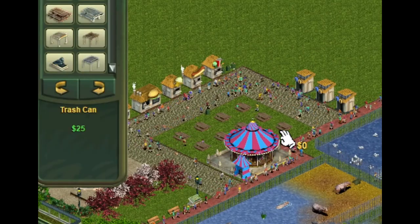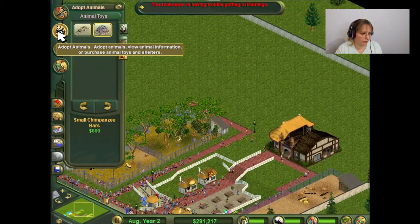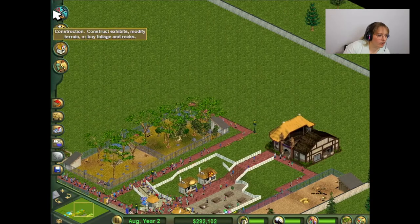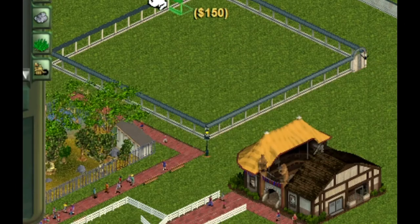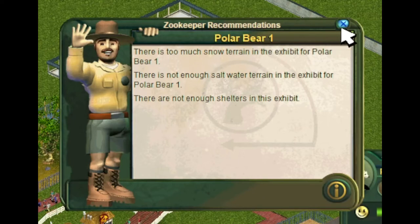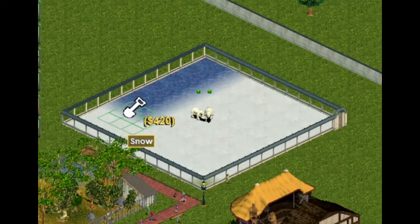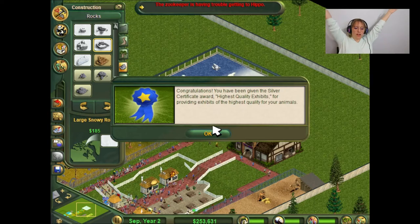I will put some in the middle. Even though it looks like trash. Our zoo is getting pretty big actually. Maybe I should start adding stuff over here. What else kind of animal do we want? We can do a polar bear. Let's do a polar bear over here. Too much snow. Not enough salt water. Not enough shelters. How much salt water do you want? A lot of salt water. I can put a snowy rock. Highest quality exhibits.